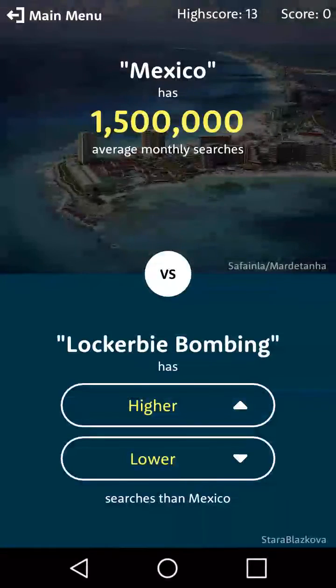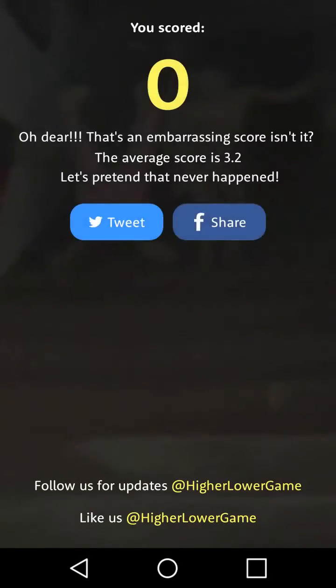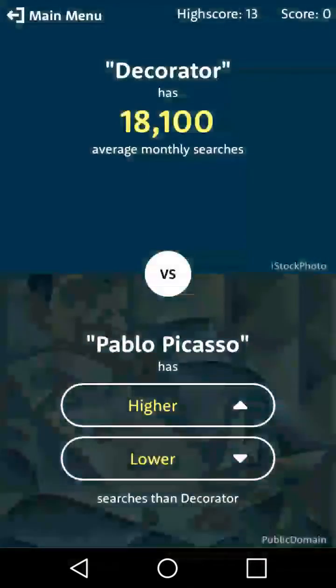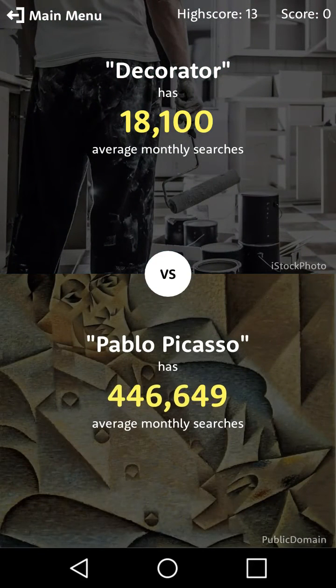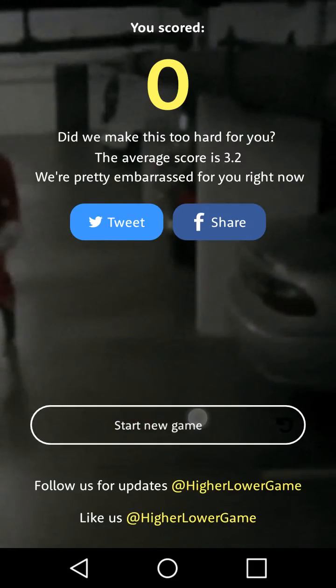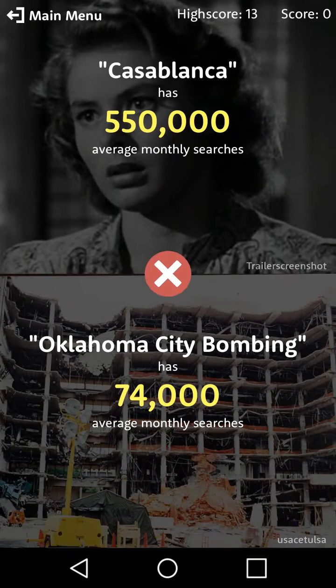Alcohol or corruption — I don't know what I'm even doing at this point, I'm just pressing buttons. Higher — oh well, it's bombing. I don't know what I'm doing, that's not explainable. Did I just press lower? Did I really just do that? Okay yeah, that's higher, dude.